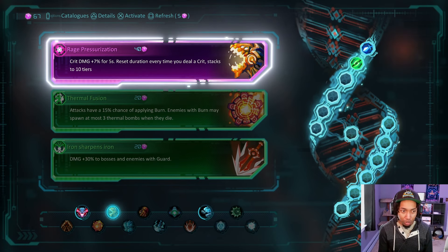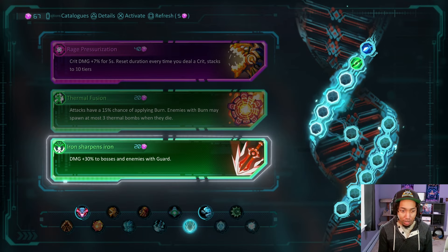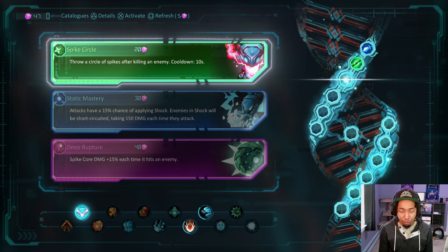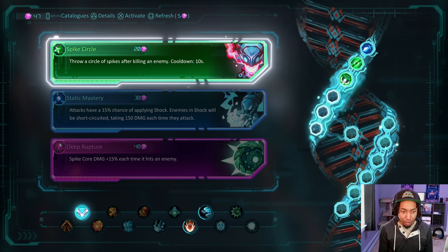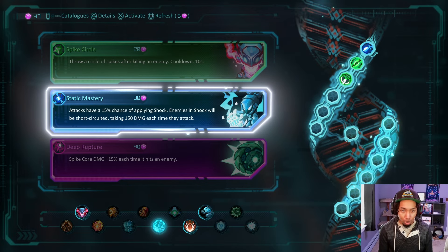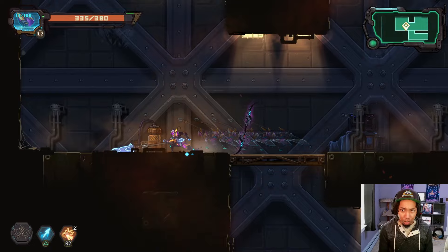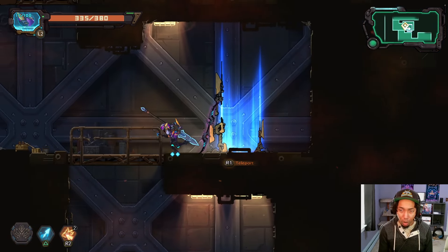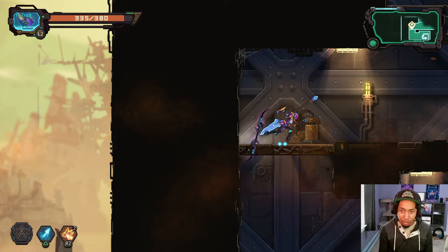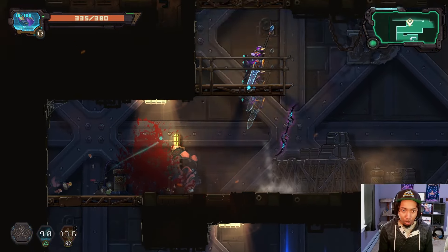Crit damage up for five seconds — every time you crit, it resets. We have burn. Deal damage to bosses and enemies with guard — that would be good for us. Throw a circle of spikes after a kill. Attacks have a chance to apply shock — shocked enemies are short-circuited. I haven't used shock tech yet. What's nice is some weapons have shock built in, so if I happen to come across those it'd be a good idea to use it.